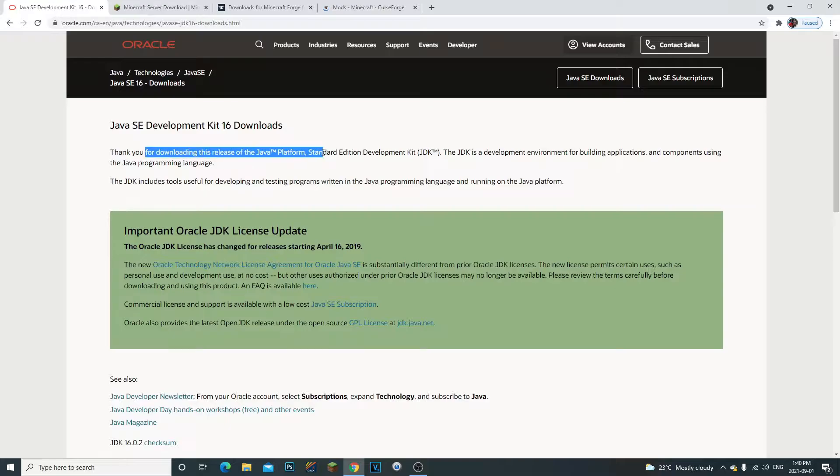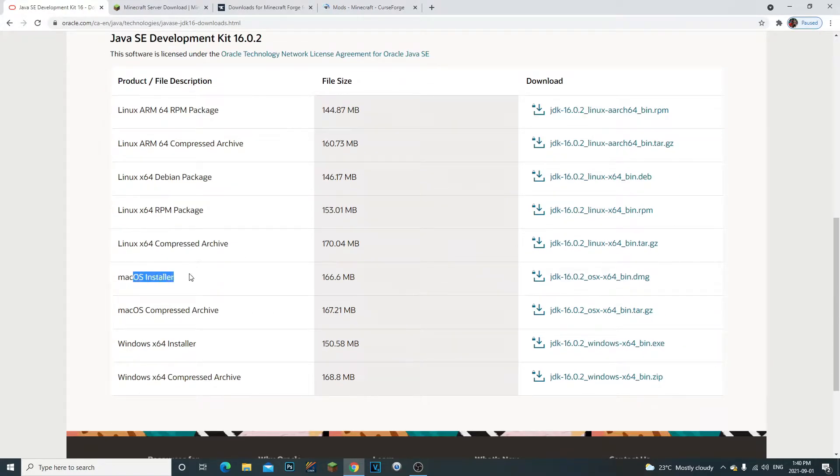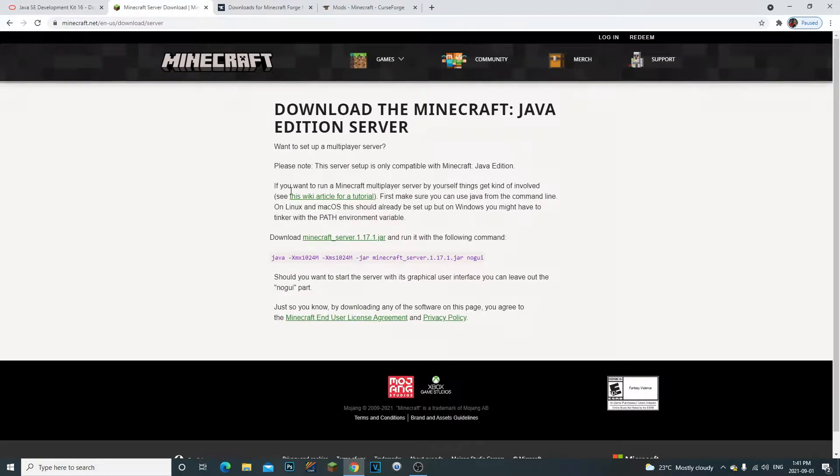The first thing we're going to need to do is go to the first link in the description. You're going to scroll down and download Java 16. For Minecraft versions below 1.17 — like 1.16.5, 1.16.4 — you need Java 8, but for 1.17 and up you need Java 16. If you have Windows, click and install it; if you have a Mac, click on that one. The second thing is to download the minecraft_server.1.17.1 JAR from minecraft.net.